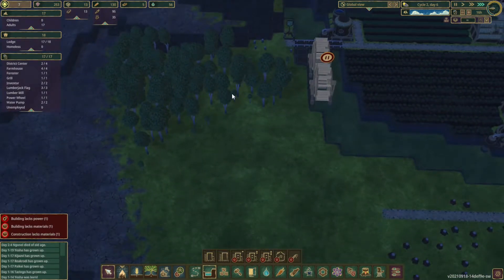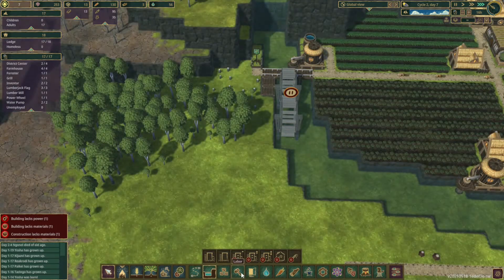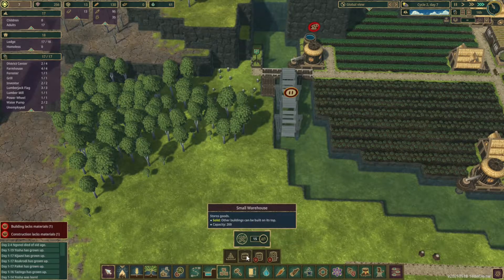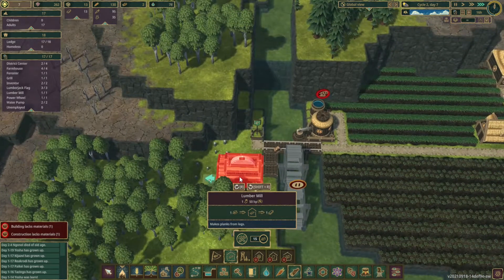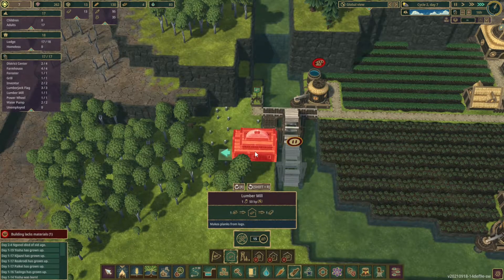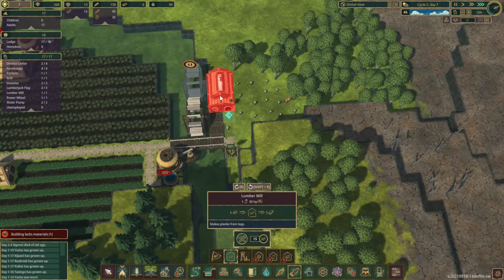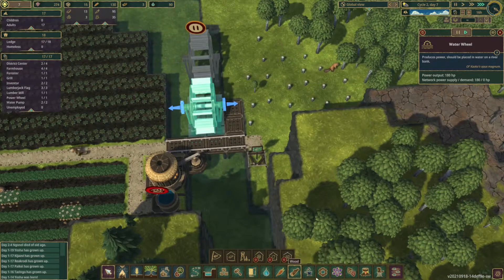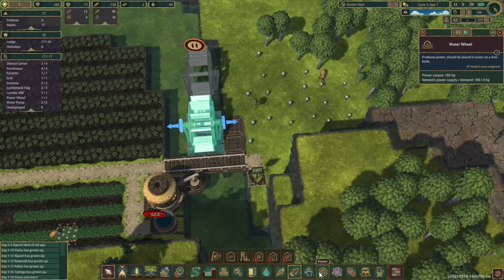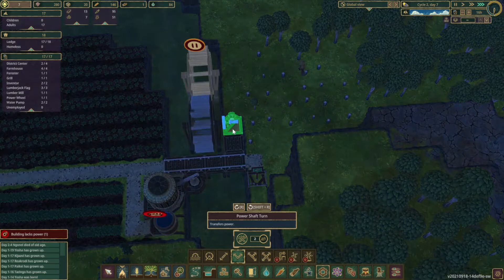These trees are being removed. The plan is to let them be removed and not replace them, because what we want to replace it with is the actual lumber mill. Our first one will be an actual lumber mill. Let me spin this around so I can actually see it — where we just have a gear that moves the power wheel into the actual lumber mill. Let's take a look at power — yeah, power shaft turn. Let's go ahead and angle that the way we want it.